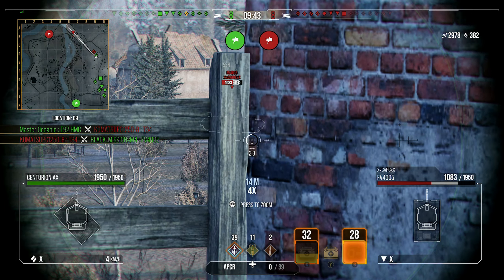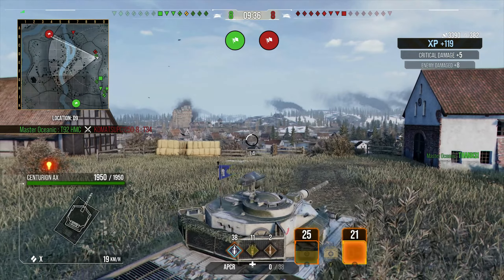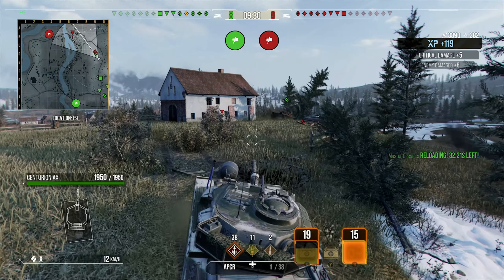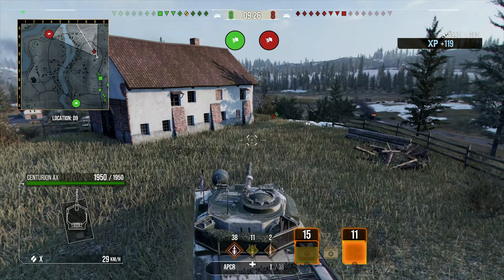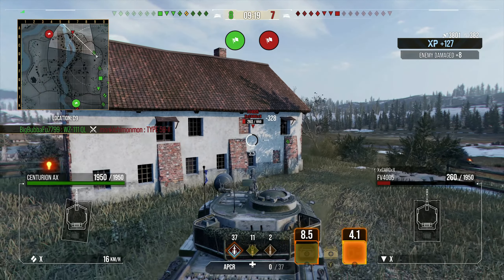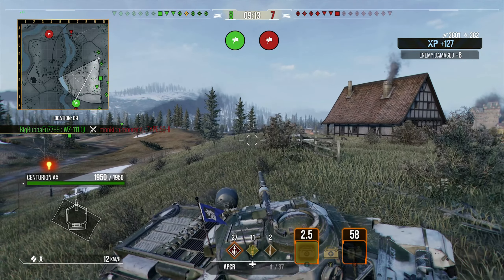We were also able to put one shot into that medium tank on the way back to our original position. Now we're going to focus this FV 4005 — we really need to take him out of the game. We do track him, but for whatever reason no one else is shooting at him. So we're going to drop back behind the ridge line in case arty shoots at us. The QL decides to go and take out that medium tank, which is good, so we're going to cover him and focus that shit barn so he doesn't get too overzealous.